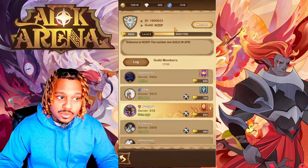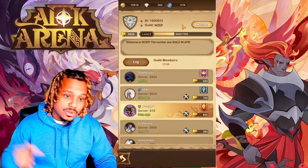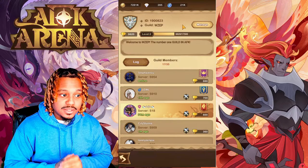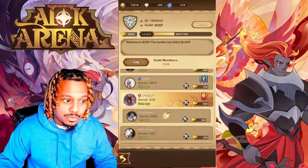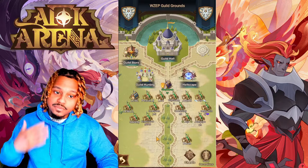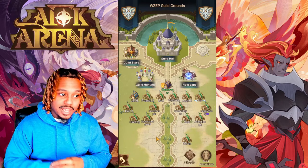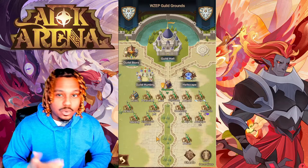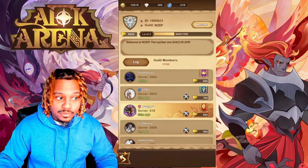We did put together a brand new guild called WZEP. You're welcome to join, especially those looking for an active community. Our guild ID is 1900823 and our guild name is WZEP. We currently have 17 members with a cap of 35 and we're at level 2 — a brand new guild. I'm a new player myself, still learning, and it helps to have seasoned players along the journey. We're live streaming AFK Arena every day, seven days a week over on Facebook Gaming. Drop the Discord link for those who want to join.